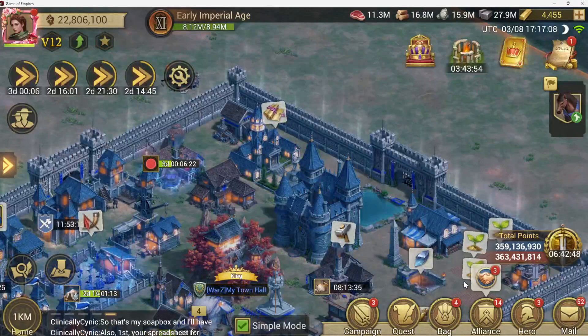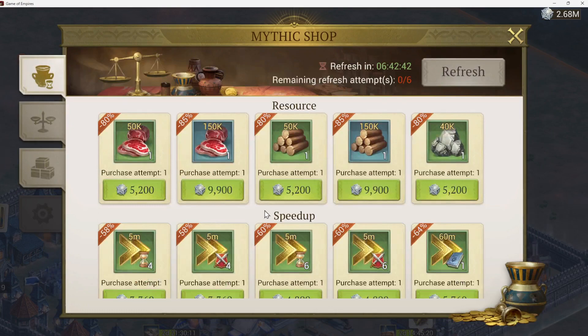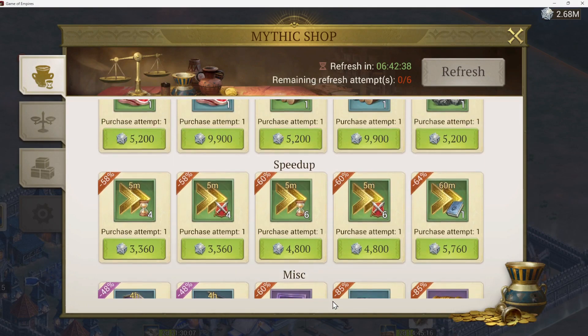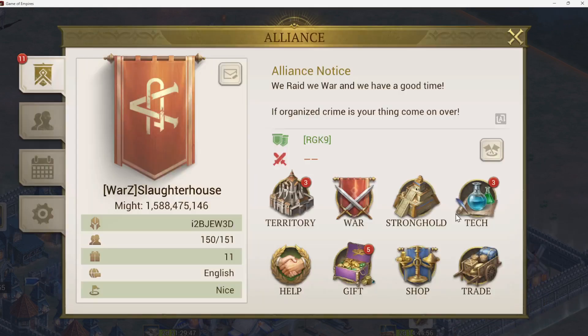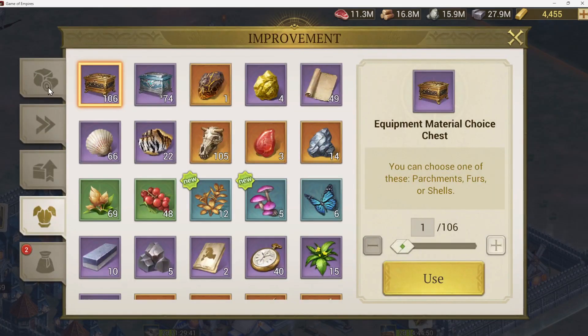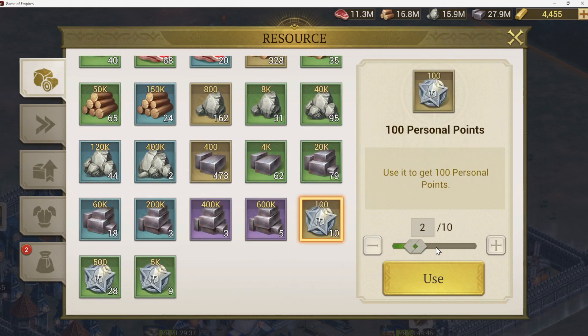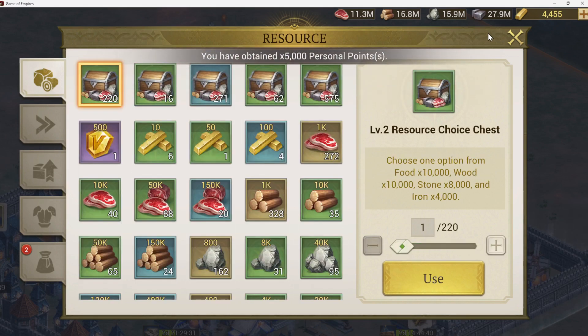The last place I'll show you is the alliance shop. This allows you to purchase whatever's available — miscellaneous items, but you can see XP books here, sometimes badges and chests. You can refresh this up to six times a day. The first refresh is free, then 100, 200, 300, 400, and 500. Your available points are listed in the upper right-hand side. Always check your bag, because a lot of times items won't open automatically — you'll need to manually activate them so those points are added to your total value.